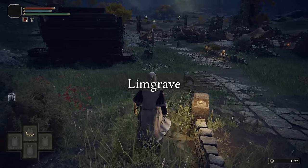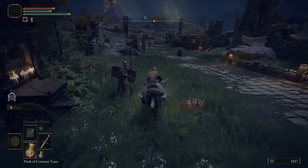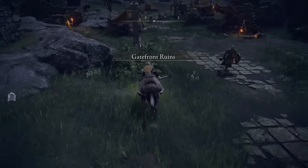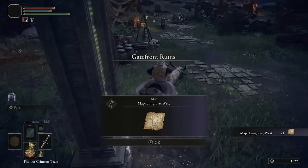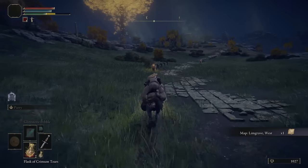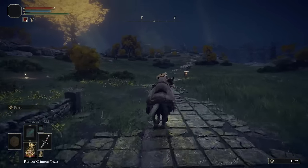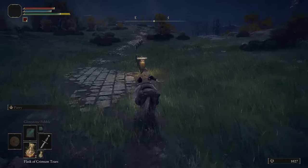After you're done talking to Ranni, go back to the Gatefront Ruins where we got the first Site of Grace to get Torrent, and then grab the map here at these little obelisks. We'll try to grab them as we are traveling through, and we are pretty much going to make our way south, following this main trail, until we get to the Waypoint Ruins.